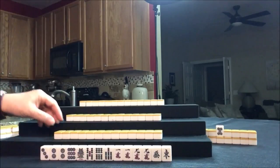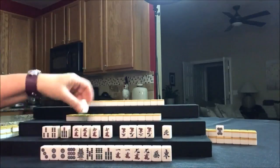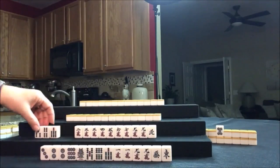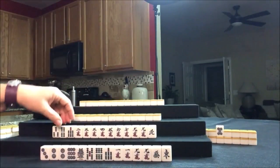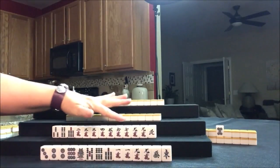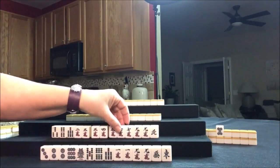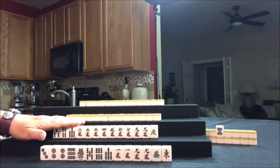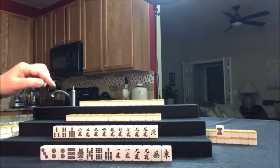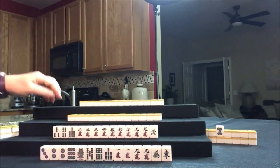Let's look and see what we can do for South. Oh my goodness — look at all those cracks. Hon Izu — half flush. One suit with winds and dragons, or one suit only. That is a beautiful hand. We have one, two pair, and Chi potential. Let's try for either Hon Izu or Chin Izu. Chin Izu is one suit only, so we would get rid of the honors.